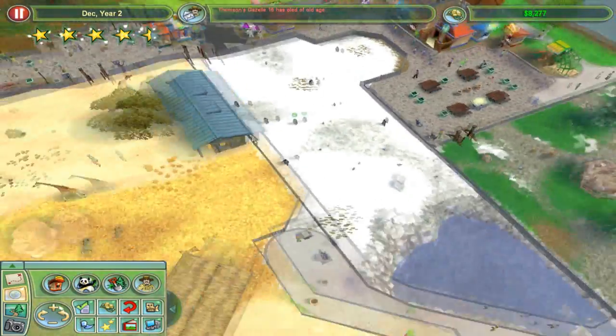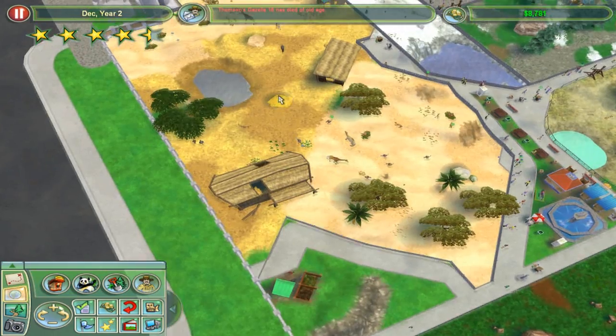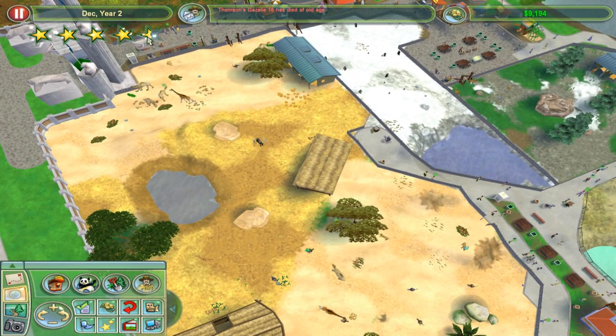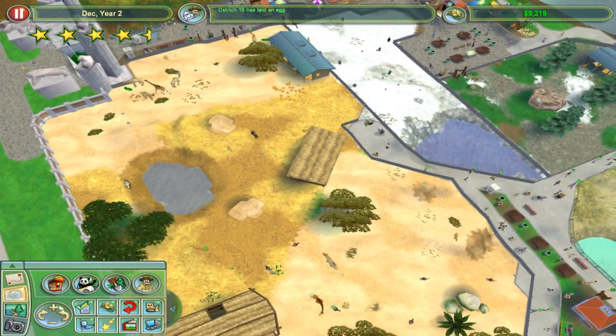So let's get out of here - press G. We've got a couple of Thompson's Gazelles dying. Thompson's Gazelle was six. We've run into a couple of problems as well. That might have been the last Thompson's Gazelle. We're still at four and a half stars - it keeps on dropping between four and five stars, keeps on changing.